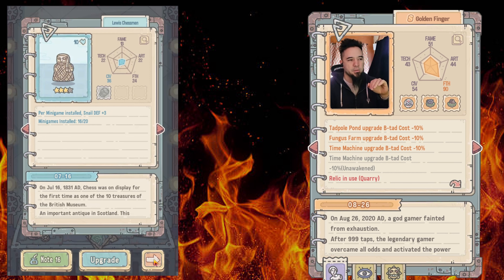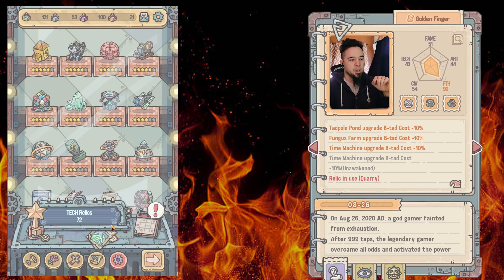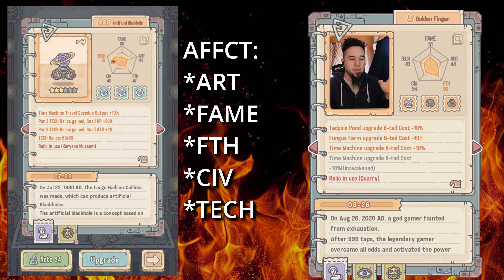If I wanted to level up a tech tree relic, it would normally affect the tech attribute more. You can see I've already put points in — 30 points, 43 points, 47 points, 40 points, and 72 points into these respective effects. When I say 'effects,' I mean art, fame, fifth, sieve, and tech — that's literally the acronym EFFECT in this game.